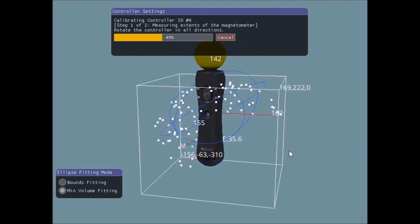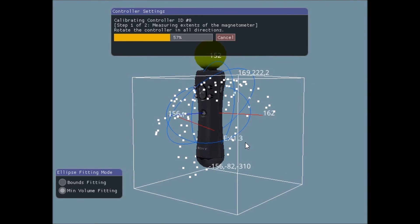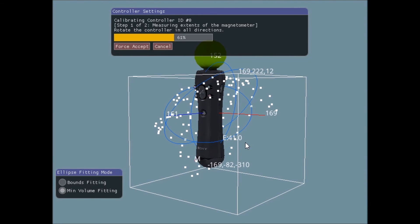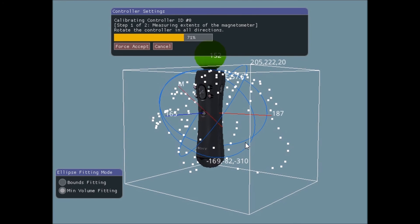It turned out I ended up with a kind of distorted ellipsoid shape for the small number of points I had. As a result, the center of the readings — which should have been really close to zero — ended up being off, and so the accelerometer readings were skewed. That approach wasn't going to work.